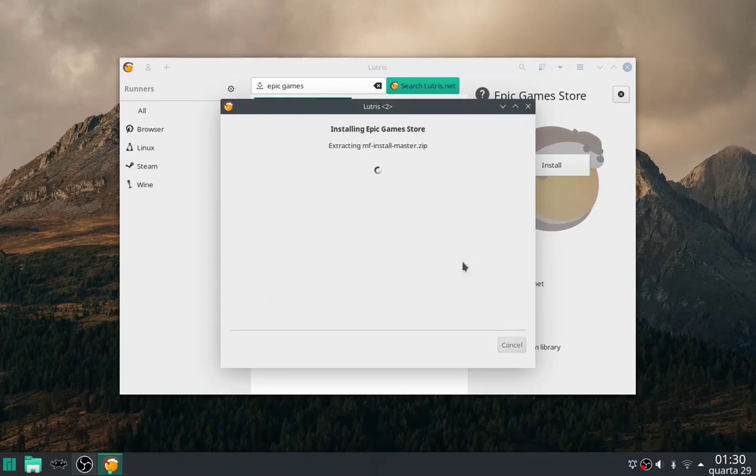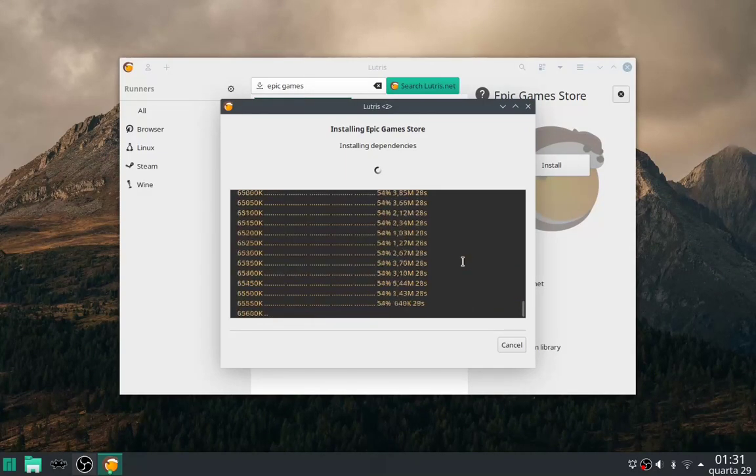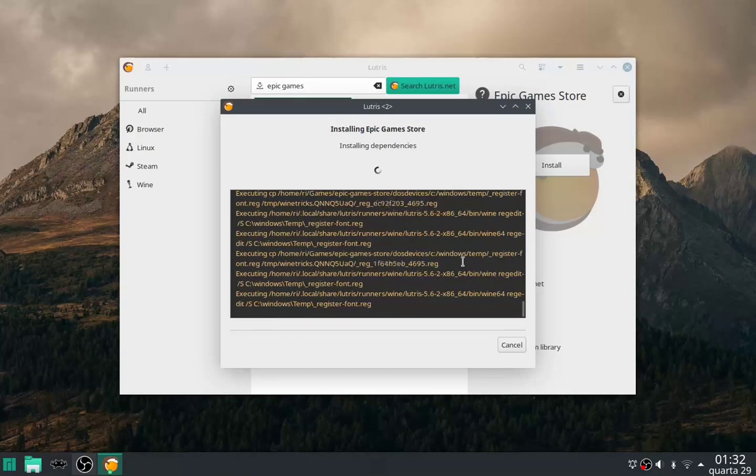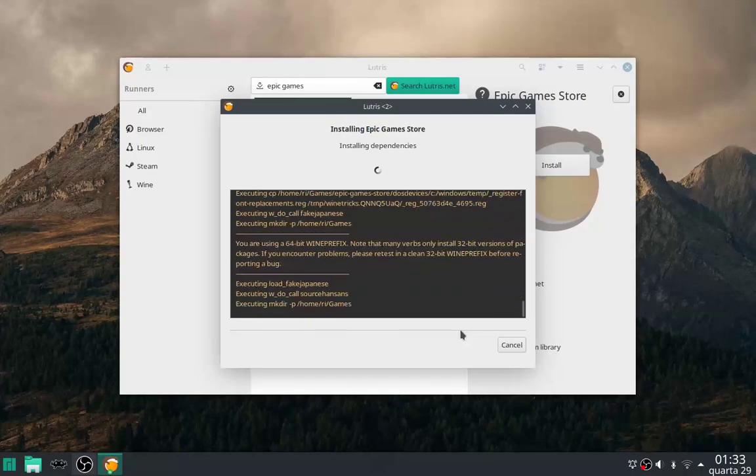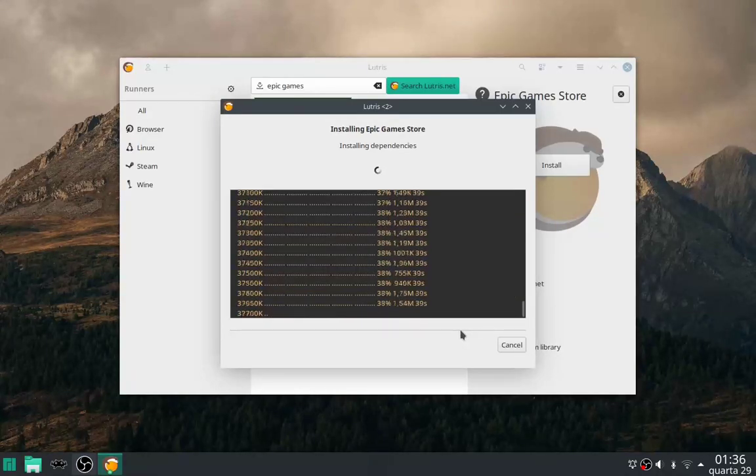Now it's finally installing the Epic Game Store. This is a long process — it may take from 10 to 20 minutes, or maybe even more, maybe less depending on your disk or hard drive.